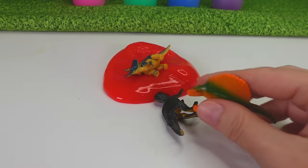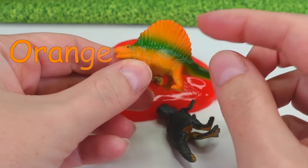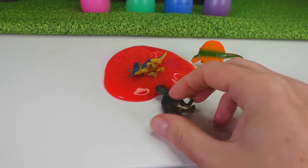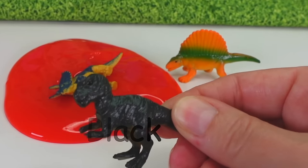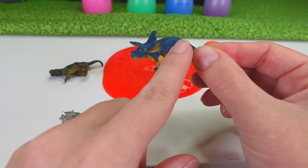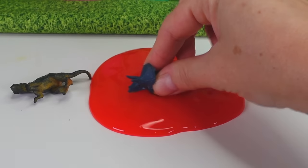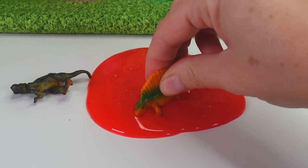There are some dinosaurs! We have three dinosaurs. The first one is orange with some green on it. The next dinosaur is black, and it looks like it's a T-Rex. And the next dinosaur is blue, with tan on the bottom. And these dinosaurs like to jump in the slime!